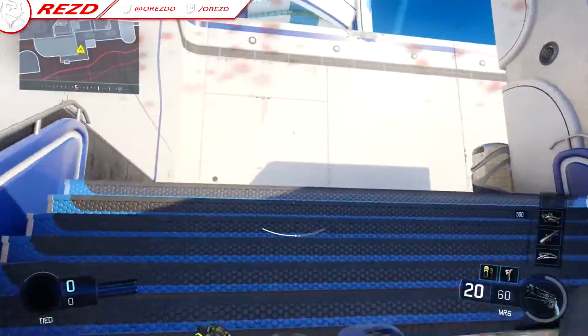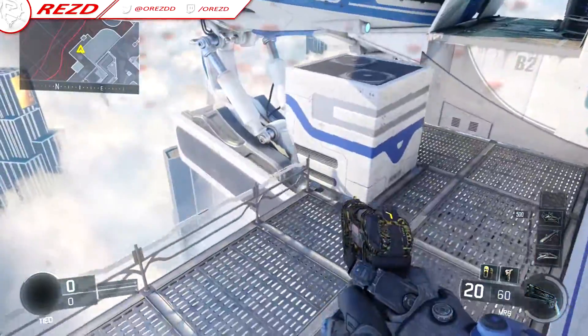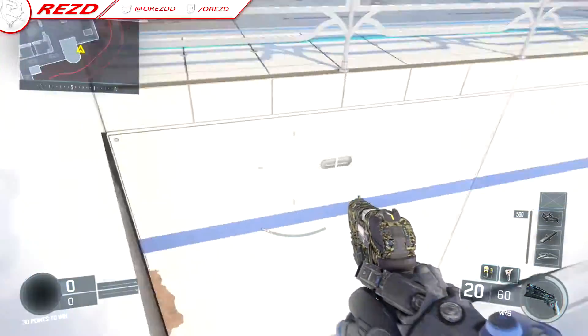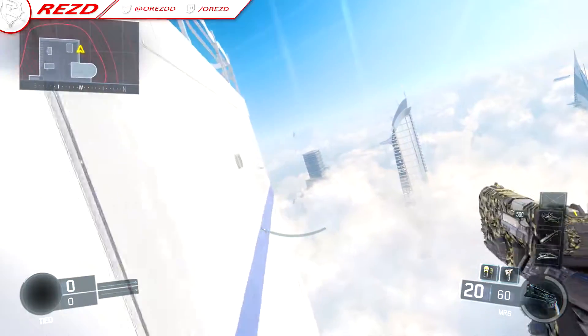Can't get on top of this roof. There is definitely going to be roof glitches though, I'm not too sure about them. I'm not a person that goes around finding glitches. Look at this now — you can go around this entire map just wallrunning.